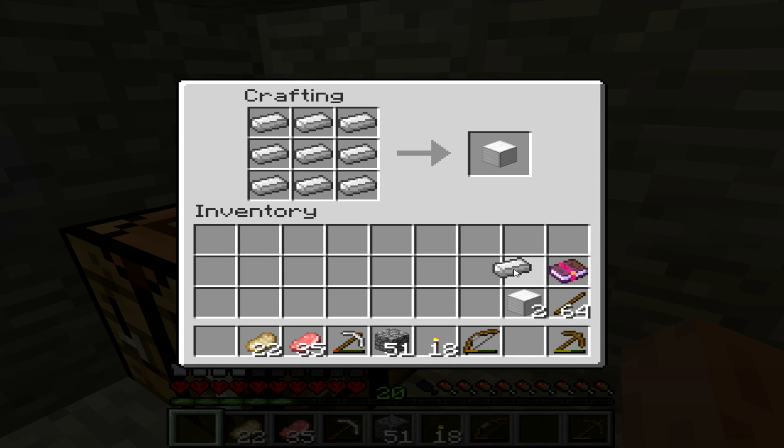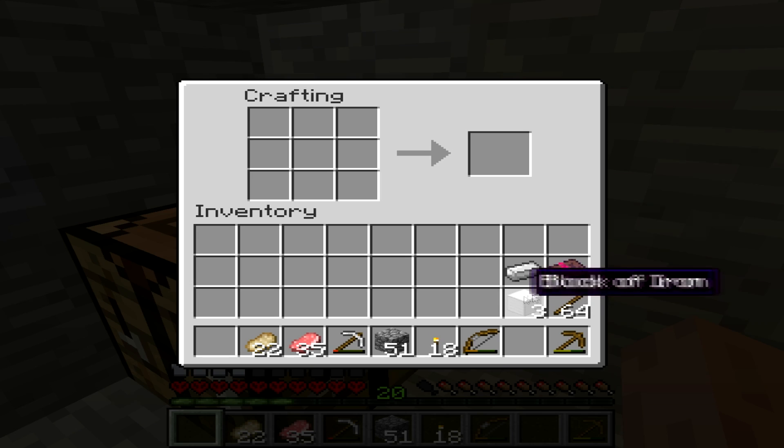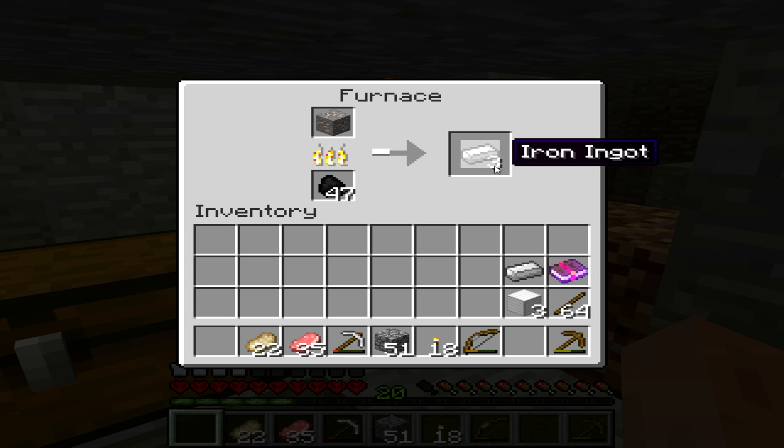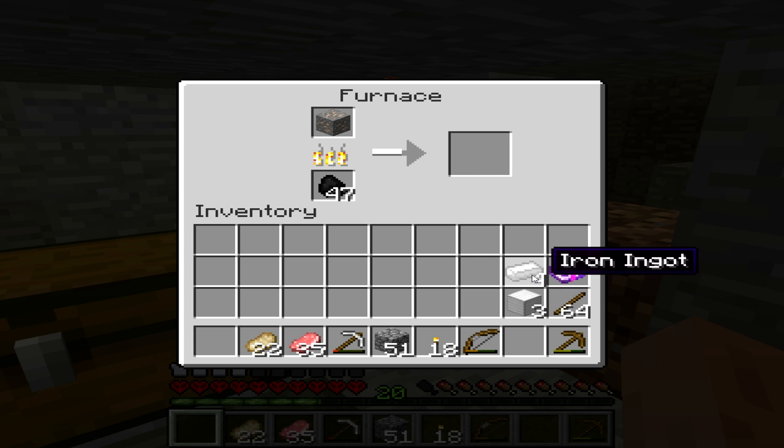Hello guys, it's SonicBoom here again. As you can see, I've put in iron ingots for iron bars — a block of iron, sorry — because you need four iron ingots and three blocks of iron for a smithing anvil, or smithing table, whatever you want to call it.